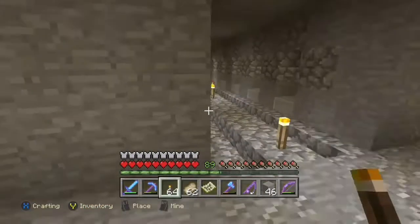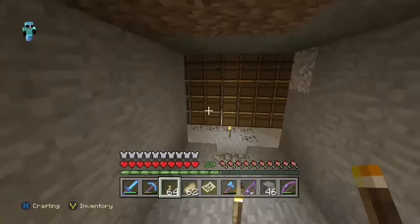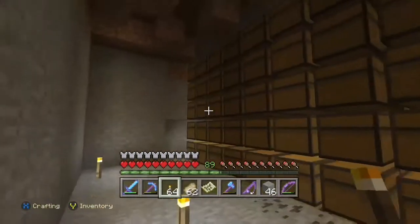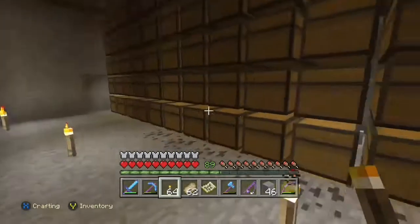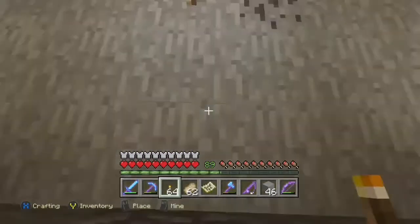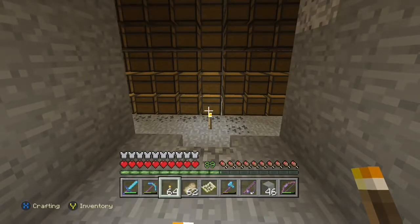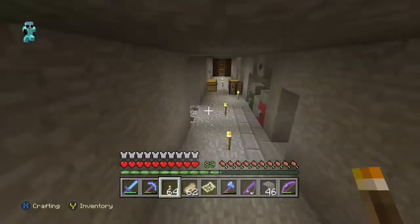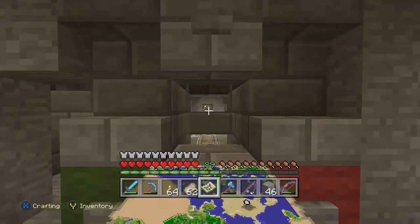Villagers are always frustrating. Anyway, we are mimicking our storage room over here. We've got 19 rows of chests stacked 6 high, just like over there, and this is going to be for all of our farms. So we're going to do wheat - we'll go ahead and collect the seeds from it, though I doubt we'll ever need them. Pumpkins, melons, potatoes, carrots, sugar cane, and cactus.